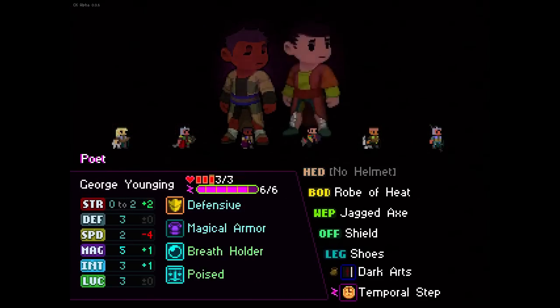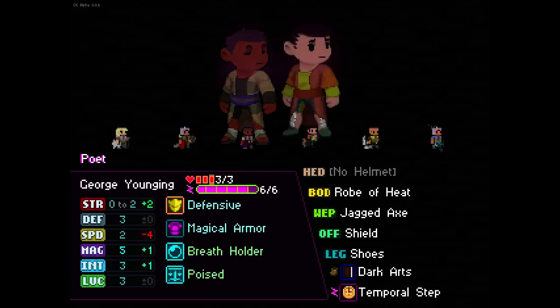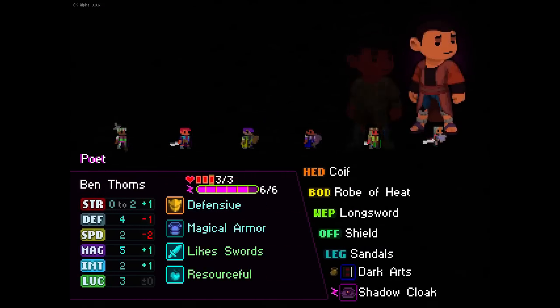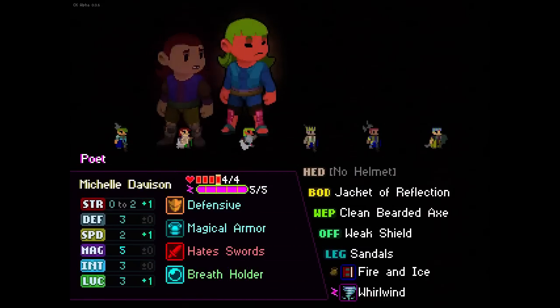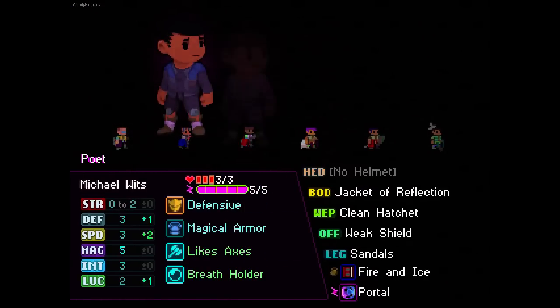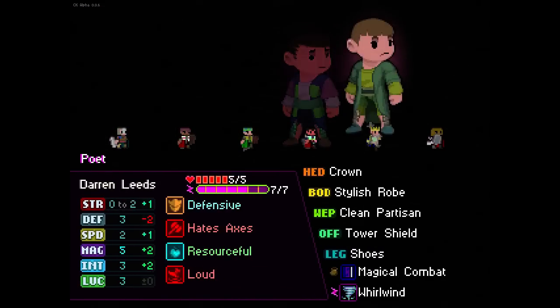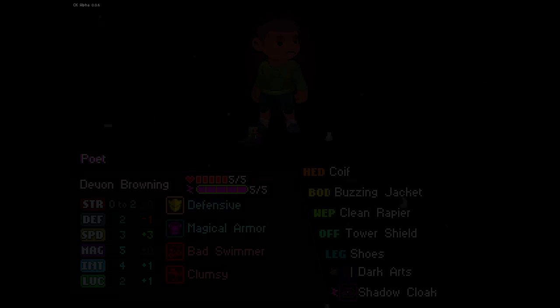I wanna find someone with some good magics. Your speed's way too low. Shadow Cloak — speed's too low. I guess you can just keep going back for the reroll. Portal, slow, Vampirism, Wizard Throw — I kinda just want a last good run. Shadow Cloak, good speed, relatively good magic, good health — bad swimmer and clumsy. I can live with that. We'll try it.